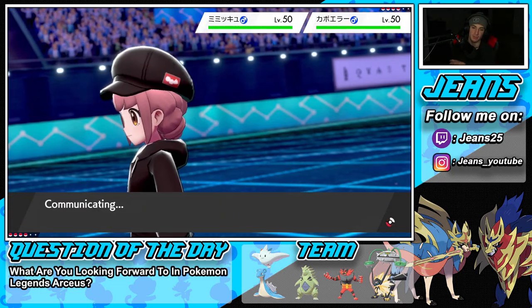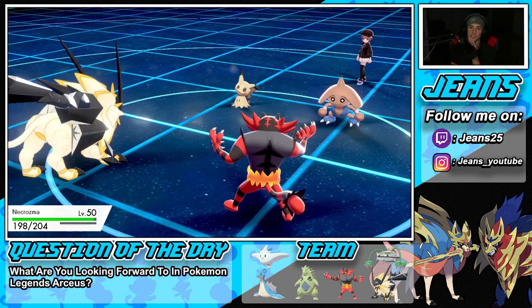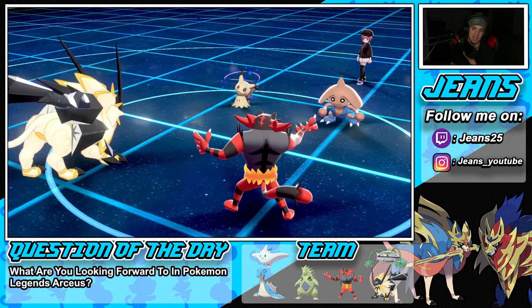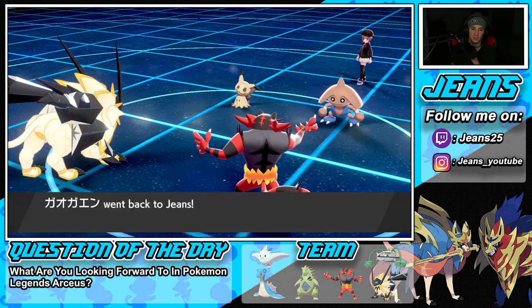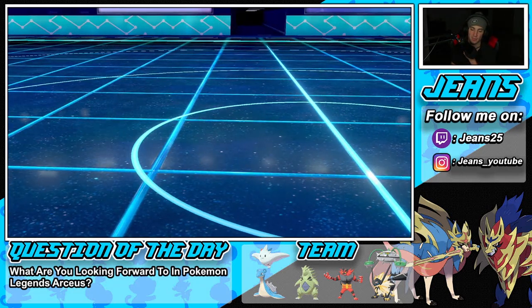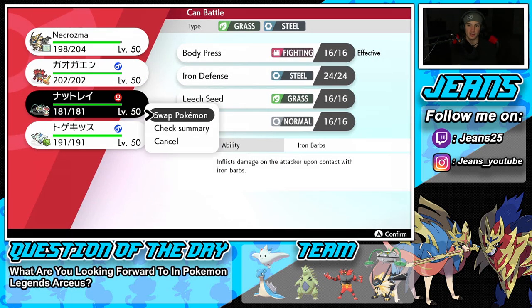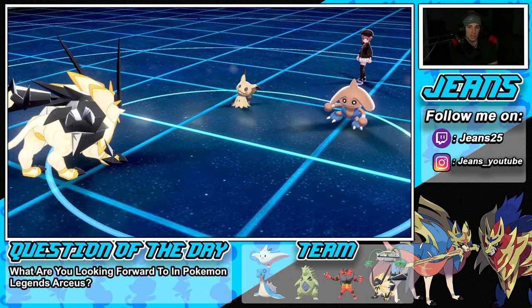He goes for Fake Out on my Necrozma — that's fine. I Parting Shot onto Mimikyu and dip out. We couldn't set up Swords Dance but I might Dynamax soon. I bring out Ferrothorn and I'm considering either Leech Seed or Iron Defense — I'm not sure which.